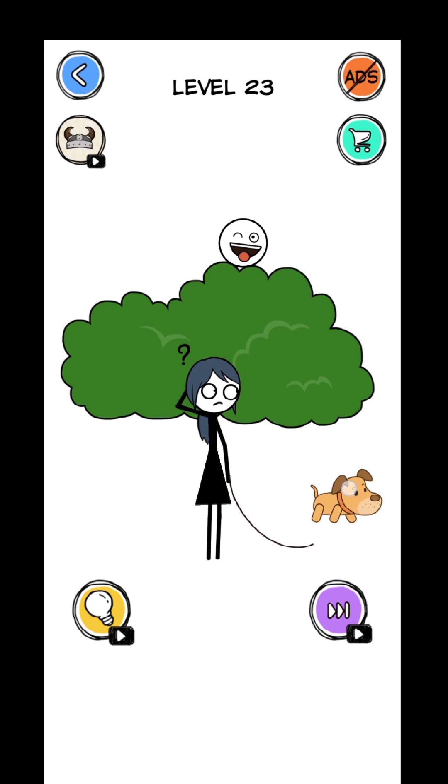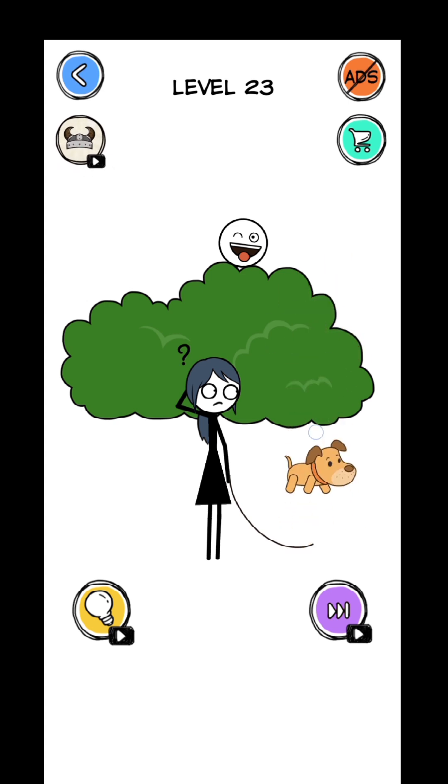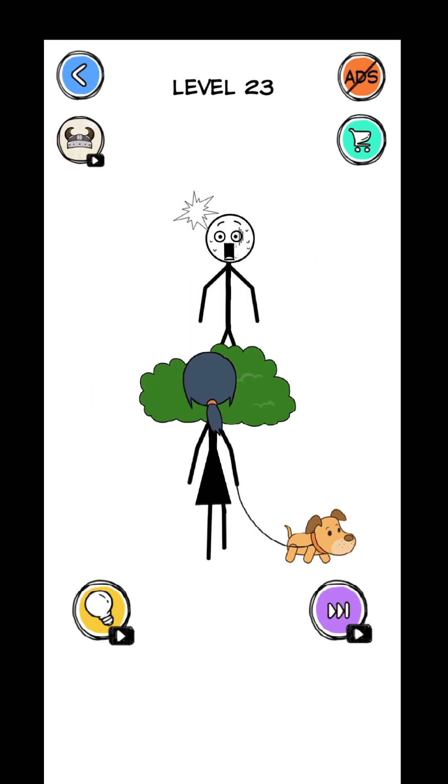Is that man hiding behind the bush? Let's put a dog on him — not working. The dog just peed in the bush and the guy is still hiding. Maybe put it near the guy — still not working. Again peeing. How much pee do you have? Let's try tapping the bush and decreasing the bush. That's right. This was funny.